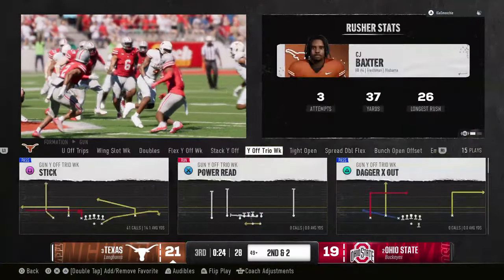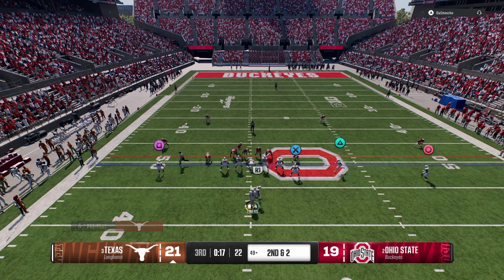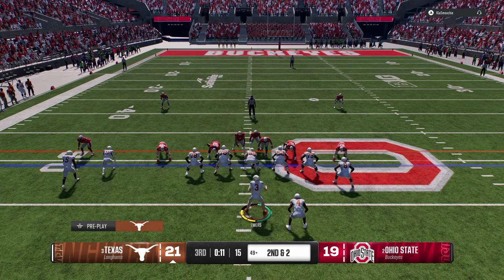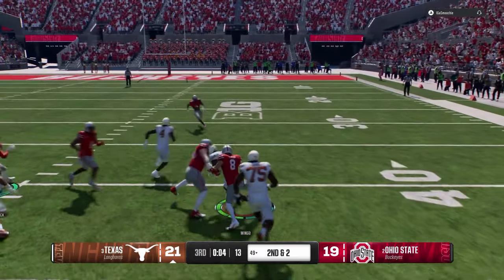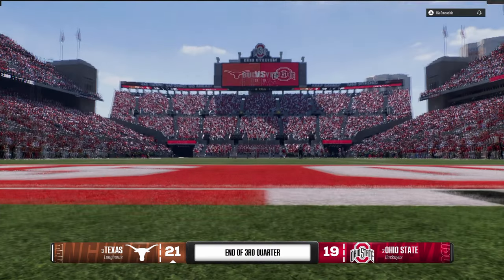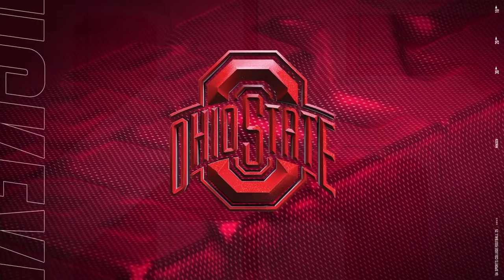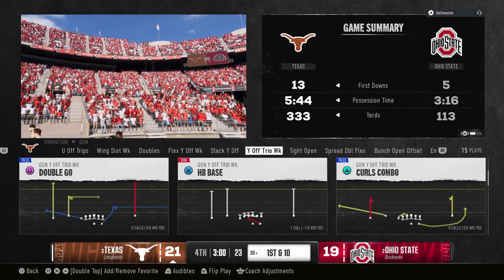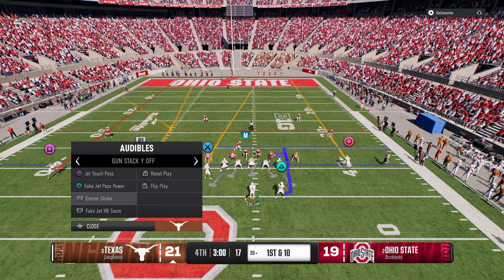A lot of times these heavy defenses - I'll show you what we can do. With just one click, riding the jet touch pass - jet touch pass is really hard to guard in double mug because it's such a compressed formation. These are what I call constraint theory plays - the purpose of calling them is just to let him know that if you're going to super load the A-gap, I can go to something like this. I wish I had a screen in this playbook or formation.